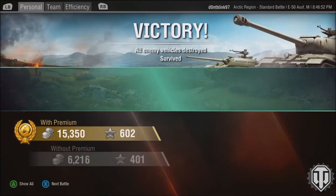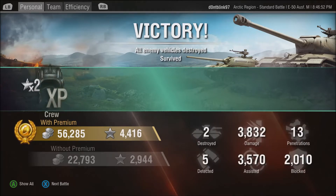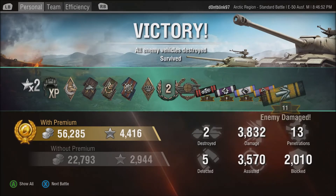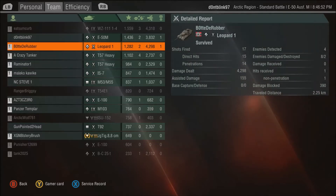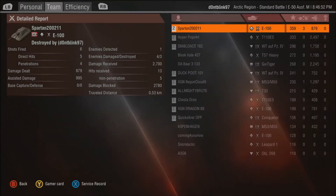Hopefully you guys took away that if you're in a medium like the E50M with armor and maneuverability, you can get into very aggressive positions and spot for your team. There are some very good positions on both sides of the map in the early game to get a good idea of where the enemy team is going by spotting most of them. We finished second on our team with 3,800 damage and over 3,500 assistance damage, and blocked 2,000 damage with our armor — which is very good for a medium. Most mediums can't even take a shot, whereas this one can block almost its whole health.